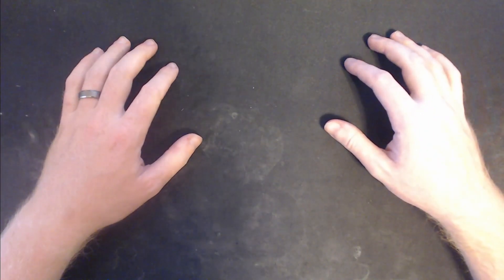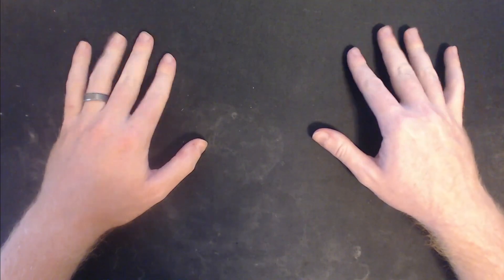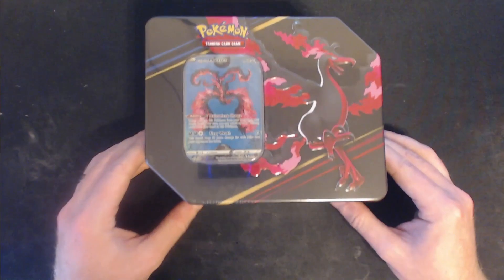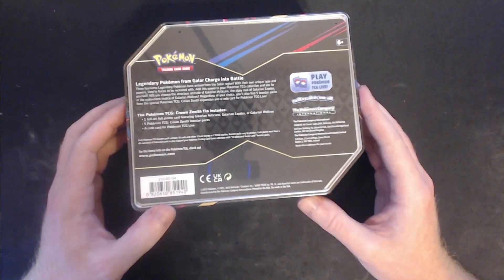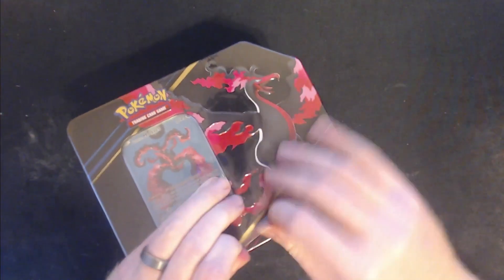What is going on everybody, you beautiful beautiful people — good day and greetings! We have a big surprise today: we have the Galarian Moltres tin, which apparently has five Crown Zenith booster packs in it. So this is going to be a little bit of a longer video than usual for me, but we're gonna go ahead and crack this open and check it out.